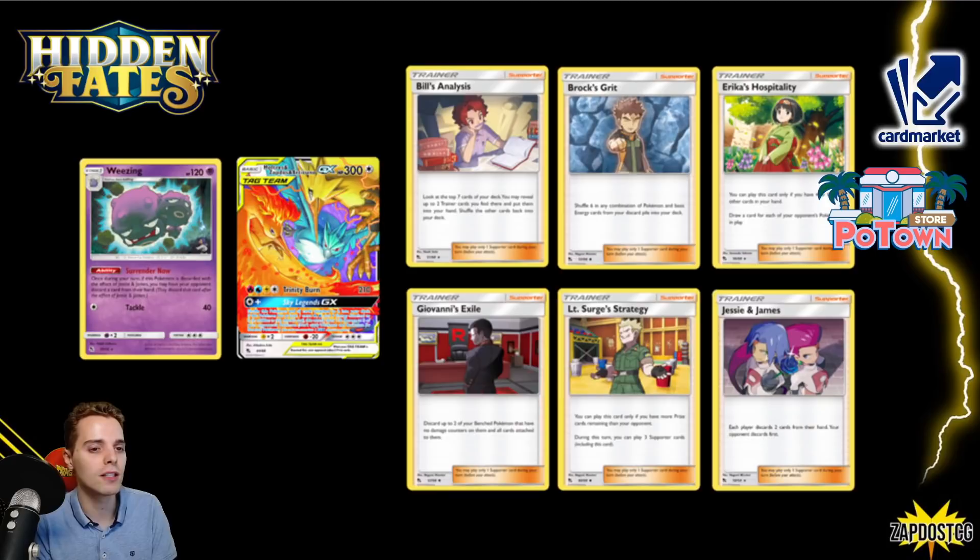Next is Hidden Fates. Surrender Now is very great with Jesse & James — recently saw this played in the Excadrill Handlock deck. There's the Moltres, Articuno, Zapdos tag team — probably one of the best artworks ever created. Saw some play in Green's list with Victini from Unified Minds. We have Bill's Analysis finally rotating, and Erika's Hospitality also had a print in Team Up — they both go away. Brock's Grit — shuffling some stuff — saw a little bit of play recently in Sandaconda and Chandelure.